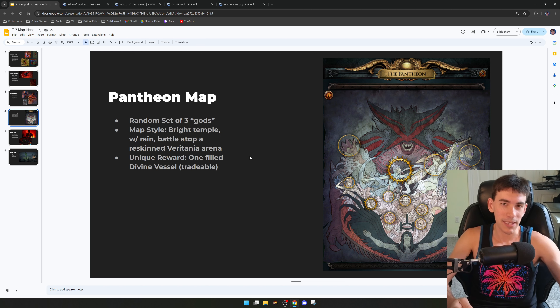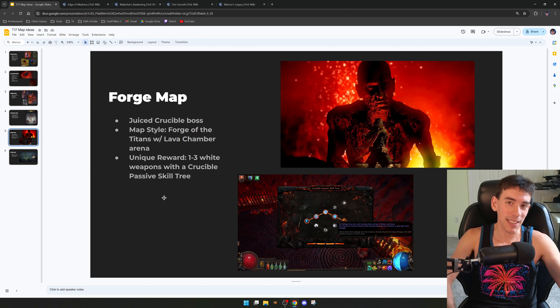The third map is the Origins map. The bosses would be Hilak, Firefury, and Hailrake — the first three bosses every Path of Exile player currently faces. Hilak is on the beach, Firefury is in the next area, and Hailrake is on the tidal island. These bosses would be buffed with extra attack speed, movement speed, and tweaked abilities. Fighting these three in a T17 map would be absolutely hilarious and pretty cool.